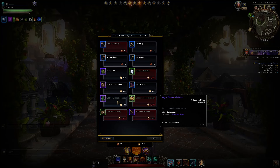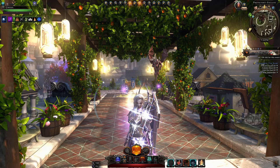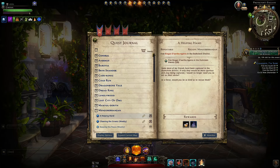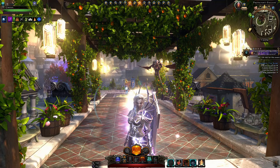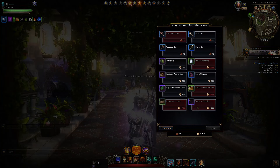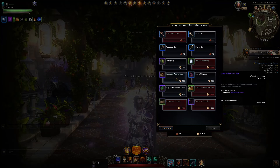Additionally, there is the Wand of Wonder, which I unfortunately cannot purchase here because there is a requirement — you must have fully completed the campaign Acquisitions Incorporated when it was a campaign. Completing the adventure has no effect. So only if you completed the past campaign can you actually buy everything here. I can't buy the Wand of Wonder because I didn't complete it, but I can buy the bags of elemental gems and lost and found boxes because I did get that far.